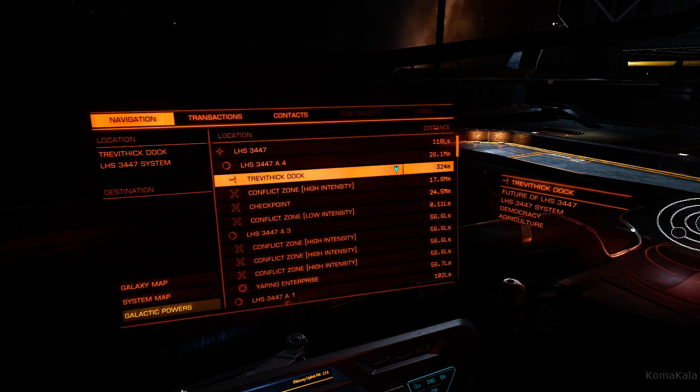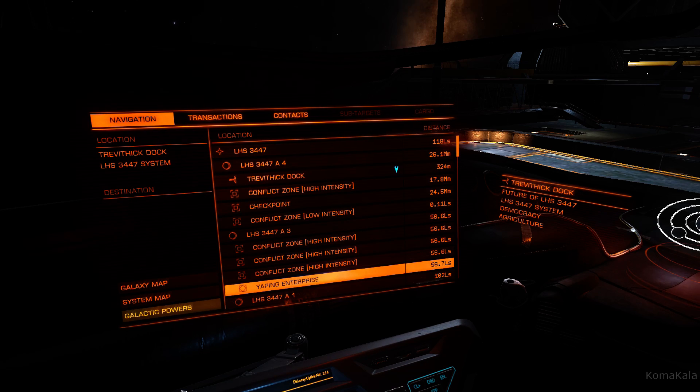This is an outpost. Outposts have landing pads on the outside and normally have small and medium landing pads, but there aren't any large landing pads. If you want a large landing pad, you'll usually have to go to one of these big space stations.